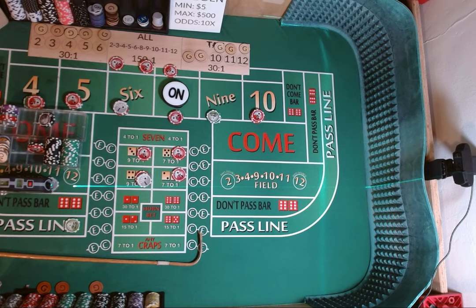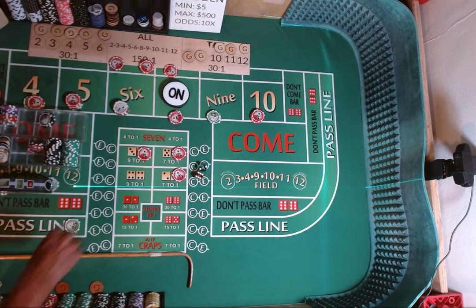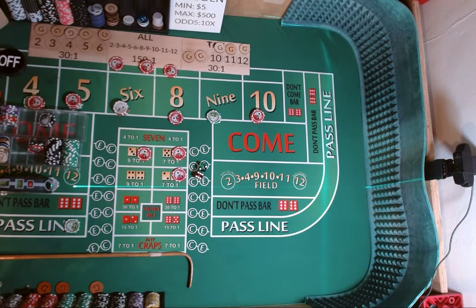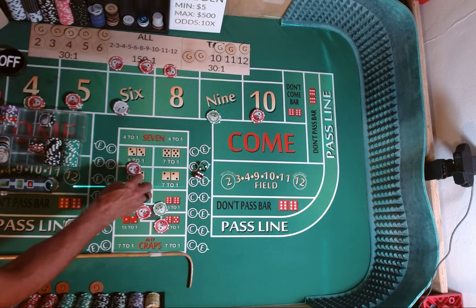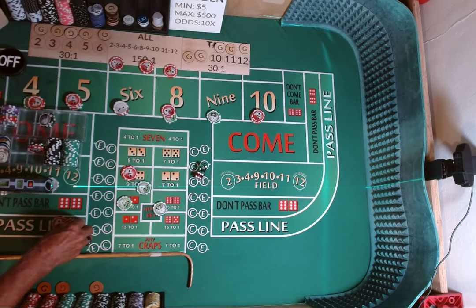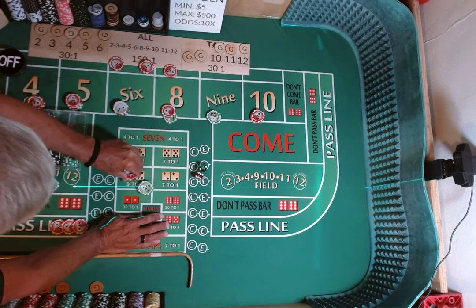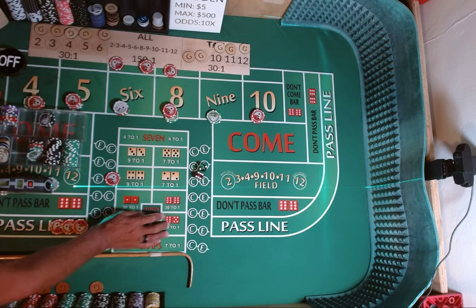Dice are out. 3-2, 1-3. 2-6-8. Point is made, came easy. So we're going to lose our hard 8. Puck comes off. We're going to win $25 on our pass line, $35 on our place bet. We're going to pull down our hard ways and our pass line. We're going to replace it with $15. Press up our 8 by 30. $5 crap check. $50 comes back in the rack.